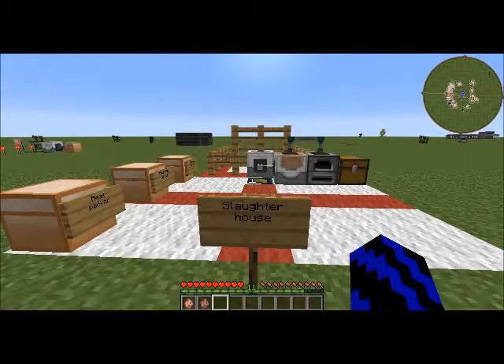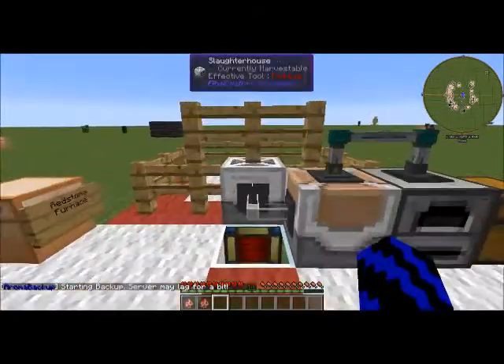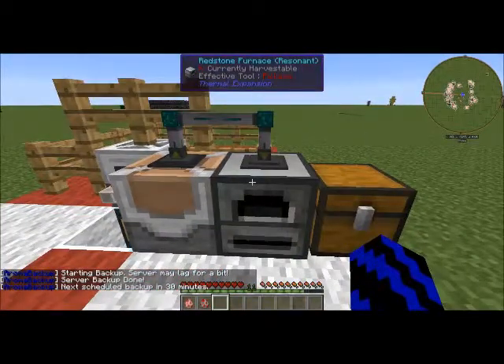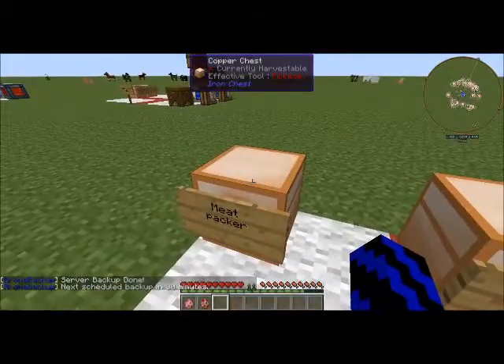Hello and welcome. Today's tutorial will be on the slaughterhouse and a brief guide on how to use it. First, let's take a look at the machines you will need: the slaughterhouse, the meat packer, and the redstone furnace. Let me show you quickly how to make each one.